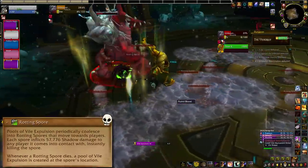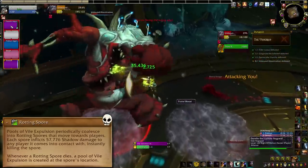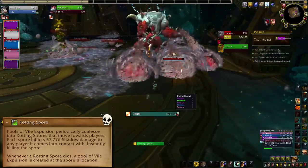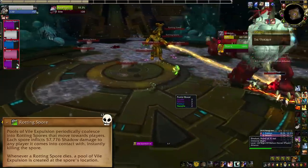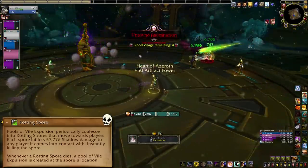On Heroic and Higher, you'll also need to deal with Rotting Spores. The floor goo spawns spores that move towards players. If those touch someone, they do big damage, die, and leave behind more goo. If you kill them first, they will also die and leave behind more goo. That goo of course goes on to eventually spawn more spores in the beautiful circle of goo life. Try to ping those down while they're already on top of covered areas.